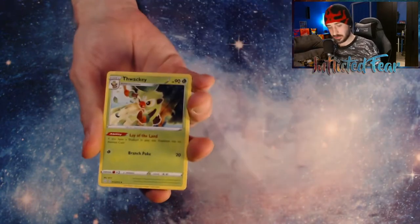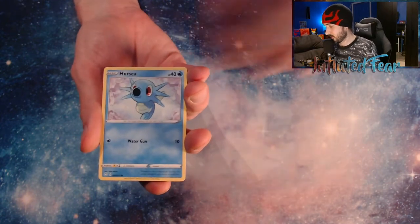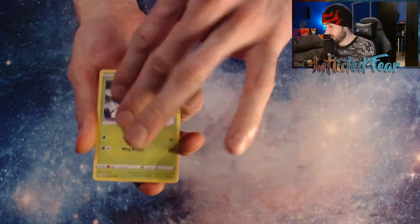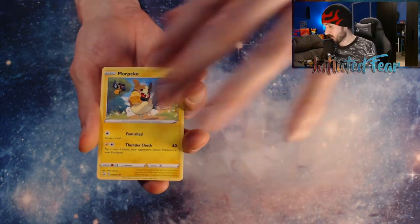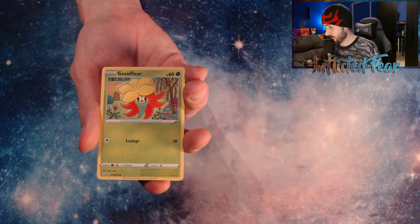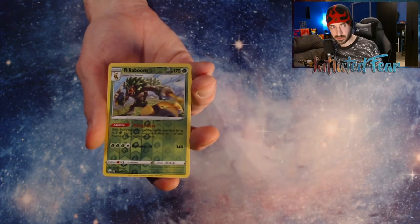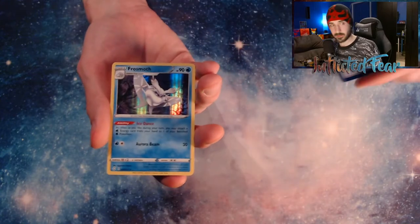Alright. Energy, Thwacky, Propious, Gym Trainer, Corsi, Yanma, Propiko, Koffing, Gossifleur, and a Rillaboom Reverse — another Rare Reverse though. And a Frostmoth.